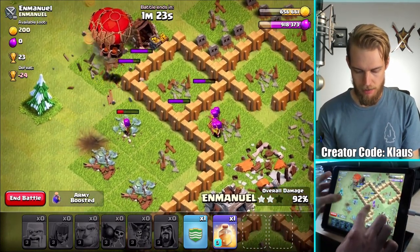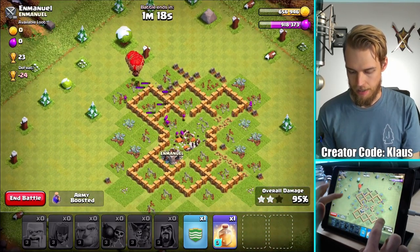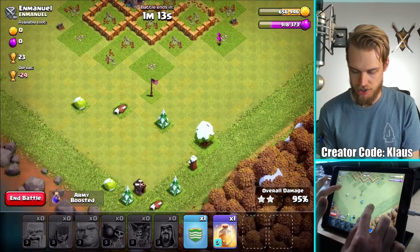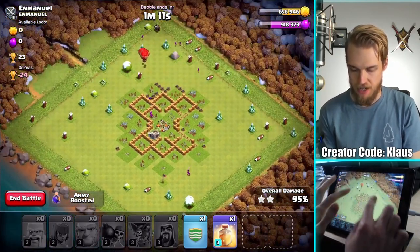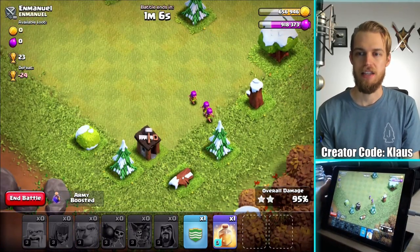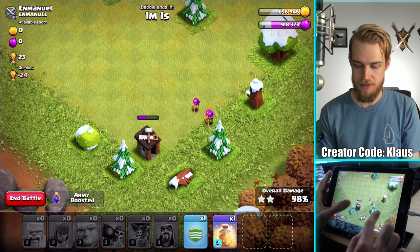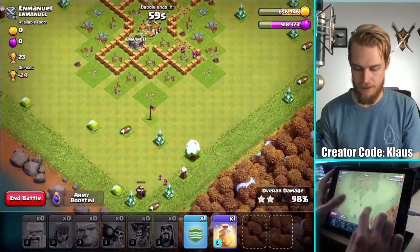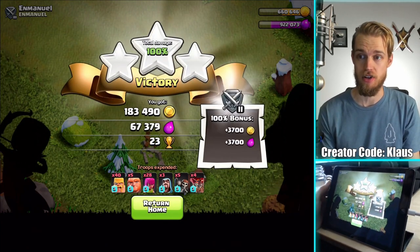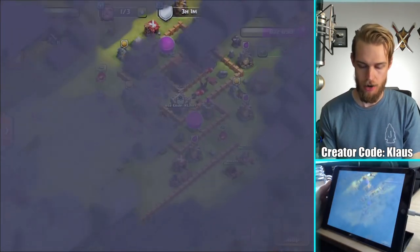There are two corner buildings so hopefully we get a split, but I think we're still going to get the three-star. Big fan of the upgraded troops - the balloons are the biggest change for me, and the giants are also significantly stronger. Watch the number - 95, 98 - they took it out. These archers got it done. Three-star! Nice. And that's really what matters, the three-star, because I've got the 4X star bonus coming. 23 trophies as well, that's always a good thing.